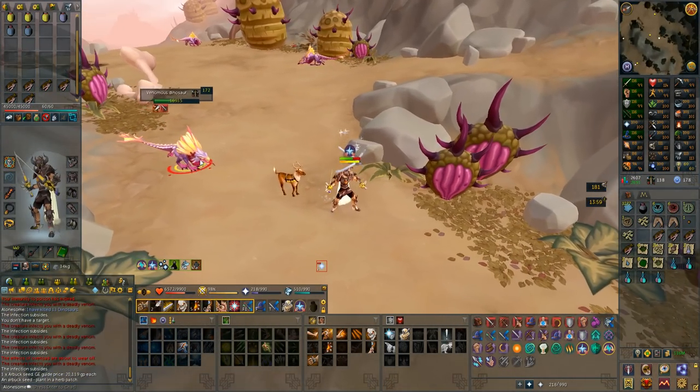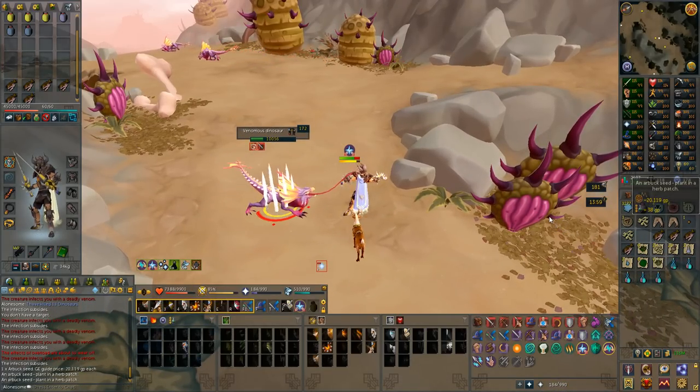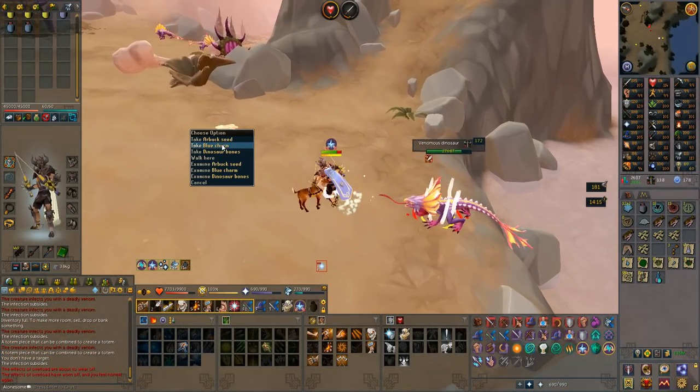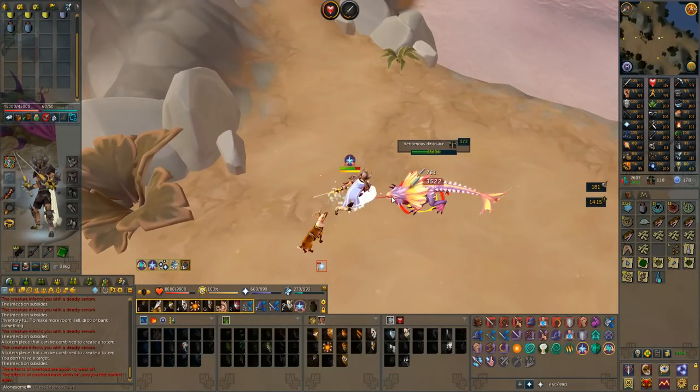The noticeable drops from these creatures are the new Dinosaur Bones, which currently says they go for 1,800 GP. But as it's new, I'm going to assume it's going to go for more than that at the GE, but we will see that at the end of the video.